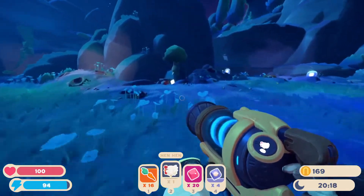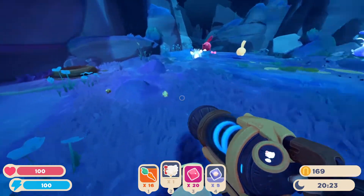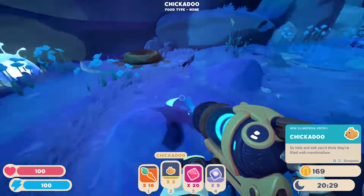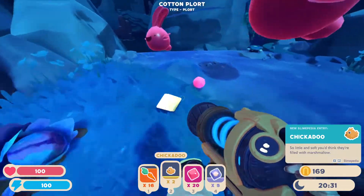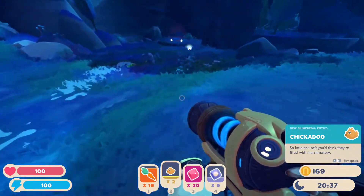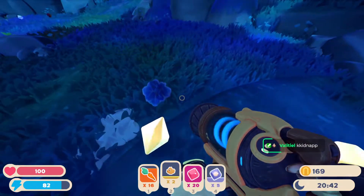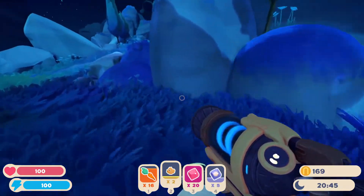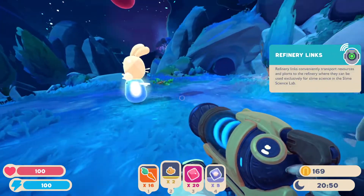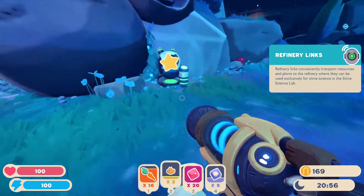Get rid of that one. Get your chicken. We do need chickens for our ranch. Baby chickens! Get rid of the regular chicken, give me the baby chickens. Can't take any of you. One of the chickens just fell to his death - very sad. But nothing I can really do about it. You are a cabbage. Look, sometimes you need to kidnap kids, okay? Refinery links - refinery links are a convenient way to transport resources and plorts to the refinery for use in slime science.